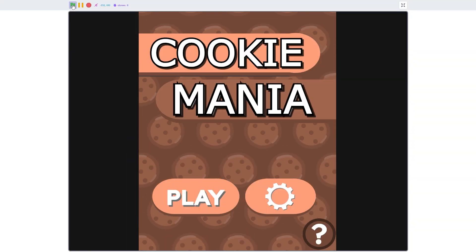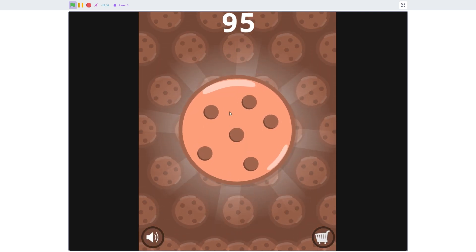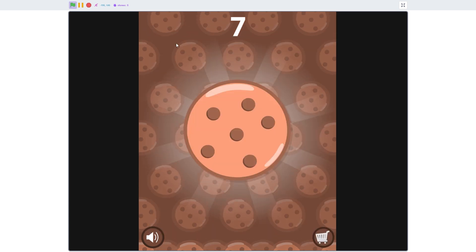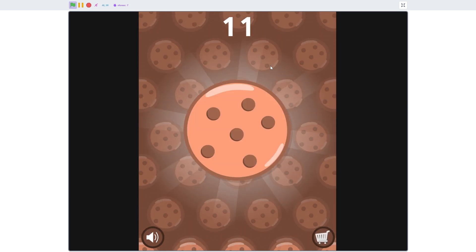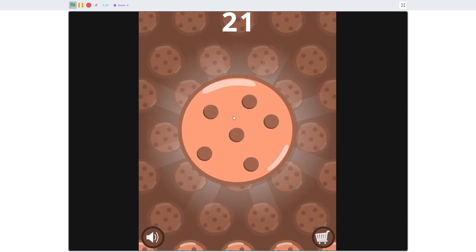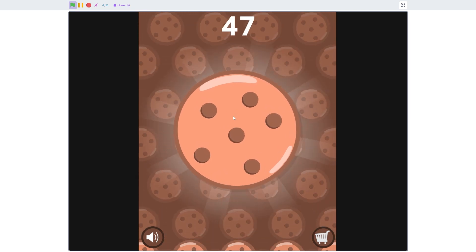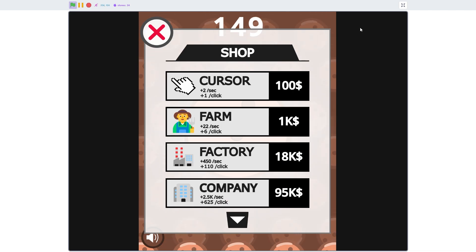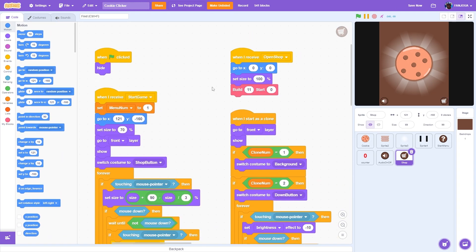Let's test it. Hit play, get 100 score, go to the shop and buy an item. Now the score is automatically increasing by 2 per second and increases by 6 per click, as stated in the item. The shop is working perfectly. Make sure you copy the code properly so you don't have any errors — thank you for watching!